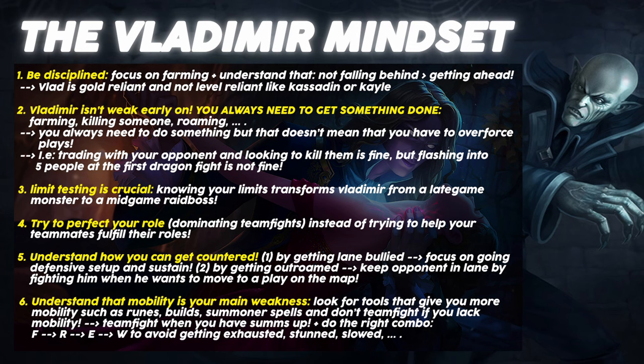Then we have Vlad's W, his pool. Vladimir sinks into a pool of blood for 2 seconds, gaining decaying movespeed for 1 second and becoming untargetable and ghosted while slowing enemies in the pool by 40%. Vladimir deals magic damage over the duration and restores health equal to 15% of the damage dealt. So whenever you're fighting somebody and you're planning on pooling underneath them, try to simultaneously pool underneath as many minions as possible to increase your healing. Or if you're fighting against multiple enemies, try to pool underneath all of them. If you're fighting around jungle camps, try to pool underneath the jungle camp and the enemies simultaneously to maximize your healing. Keep in mind that activating your W costs a lot of health, so it's important to restore as much health as possible. And you can cancel Vlad's Q animation with your pool.